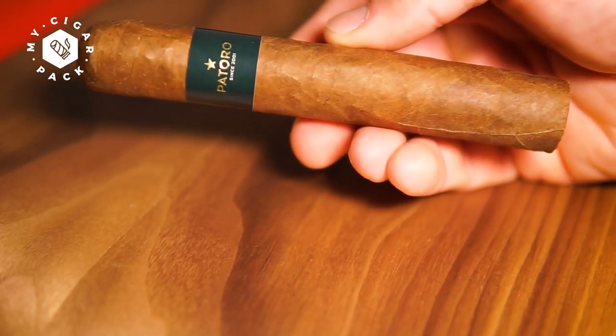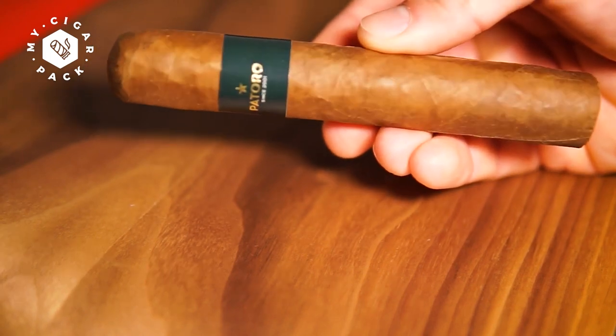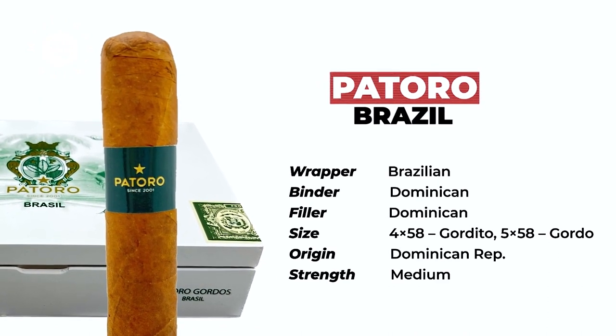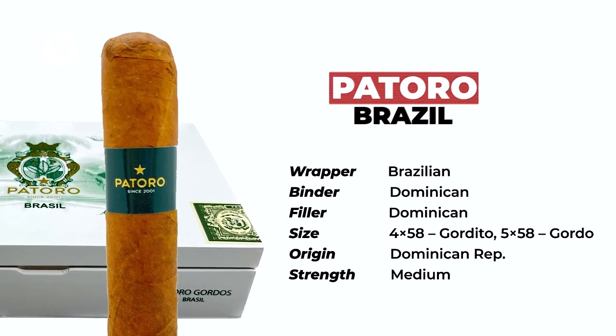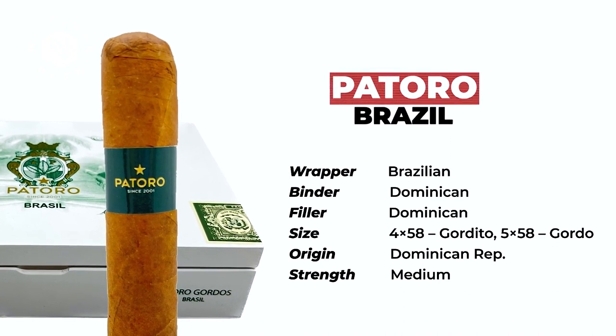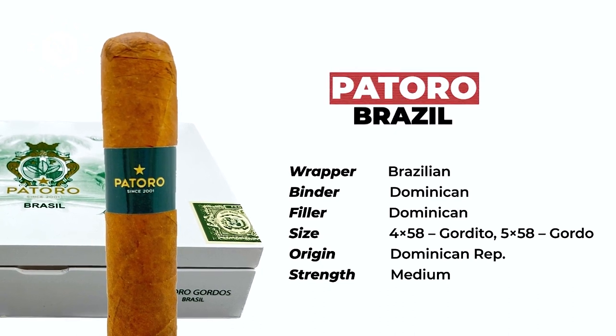The first cigar is the Patoro Brazil — an amazing new feature in my cigar pack. Thank you Dr. Pablo Richard for being part of this. It's an exciting new edition from a high-end cigar brand that continues to find success in their manufacturing partnership with longtime partners De Los Reyes Cigars. This Brazil extension has cemented itself as one of the brand's staples. It's an unpretentious cigar with a shiny Brazilian wrapper covering Dominican tobaccos, producing notes of cocoa, espresso foam, mild spice, hickory, and a creamy texture throughout.